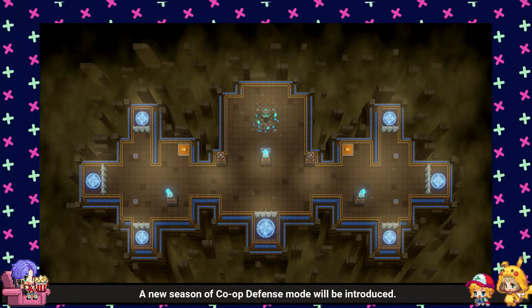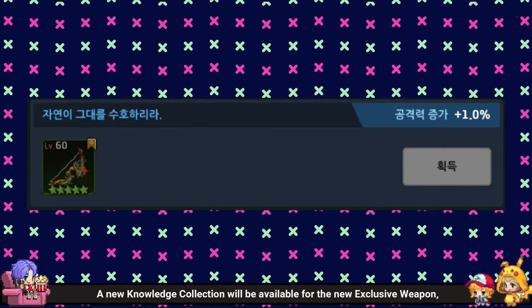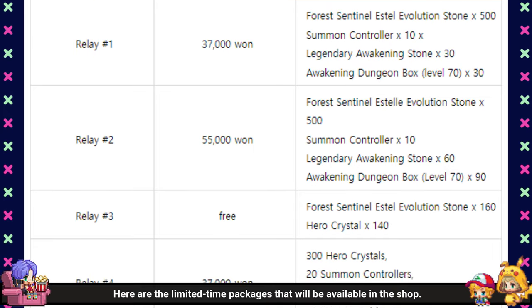A new season of co-op defense mode will be introduced. A new knowledge collection will be available for the new exclusive weapon, offering bonus stats of ATK plus 1%. Here are the limited time packages that will be available in the Shop.